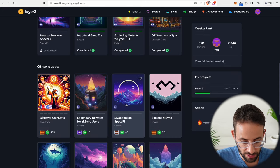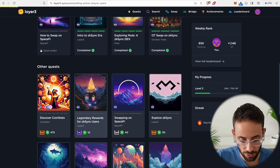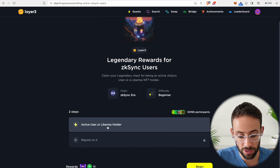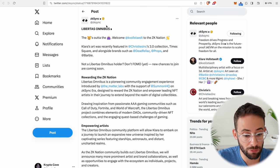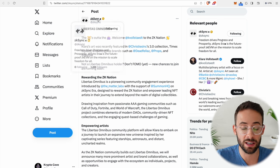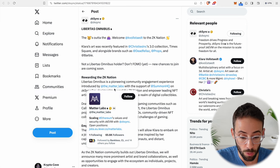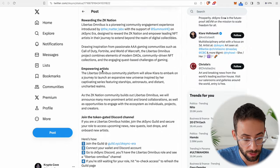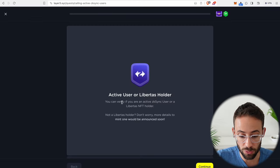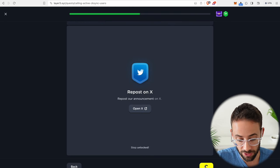Now let's do the legendary rewards for ZK Sync users quest. For this one you have to be an active user or hold the Libertas ZK Sync Libertas NFT. If you don't have one of these NFTs, the ZK Sync team announced they're going to offer another opportunity for people to mint one, or you can go to an NFT exchange and buy one. But as long as you've done some transactions you will qualify as an active user, so you can just continue through and finish the quest.